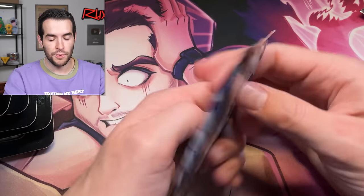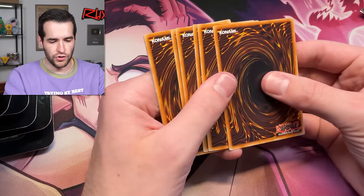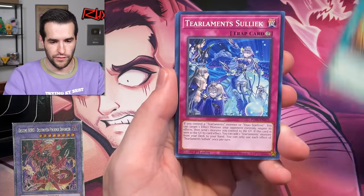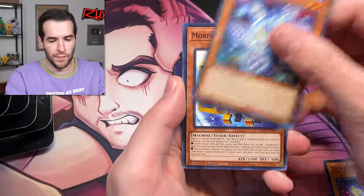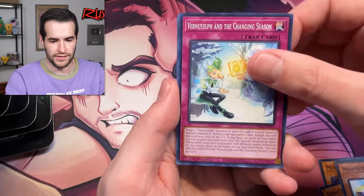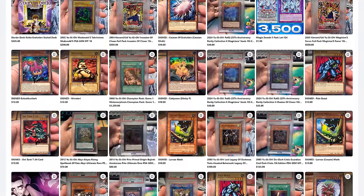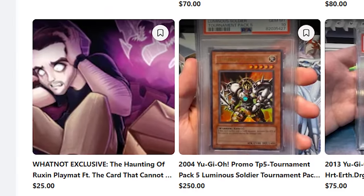Opening up a Power of the Elements pack — hoping to pull a starlight rare, maybe Destiny Hero Destroyer Phoenix Enforcer. By the way, I'm not sure if we still have any Magia mats — they're Whatnot only. If you want to grab some, go to Whatnot and use the $15 free credit to get one, which makes it only ten bucks — really cheap.